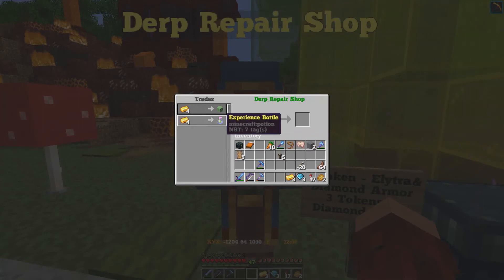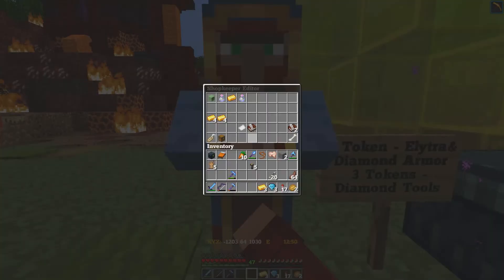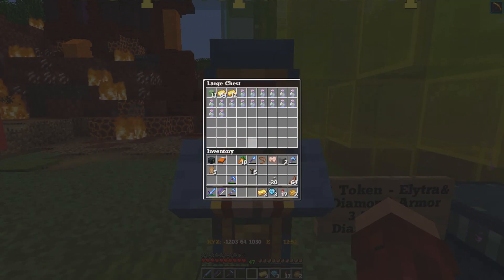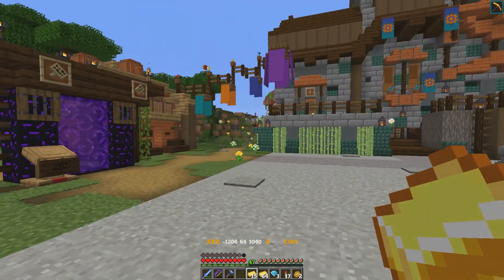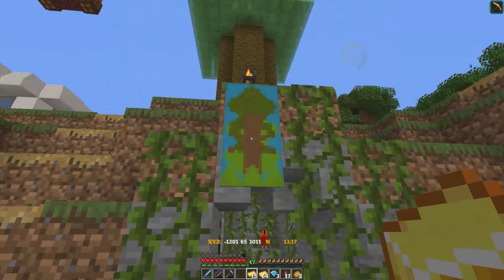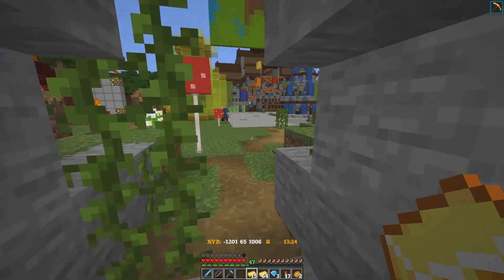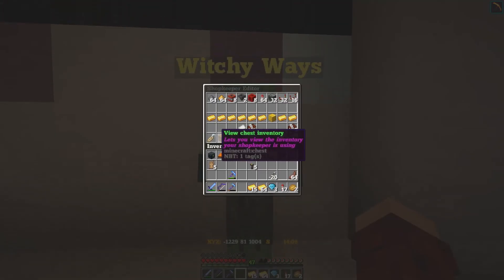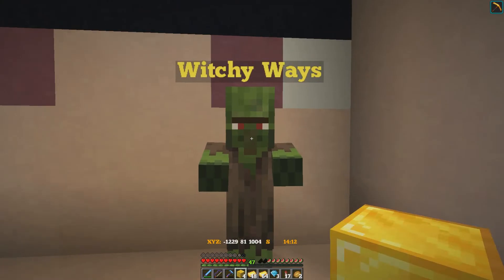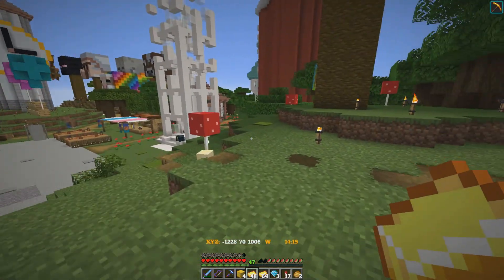He wanted me to tell you that he is now selling experience bottles here — this is 30 levels. If you drink it, apparently they have a data pack that allows them to get that. And then I'm supposed to check and see if he's made any gold. Wow, that's a good bit of gold. I don't really know what their going rate is on this server. This shop here has 24 gold ingots in it. This shop here has four gold blocks.